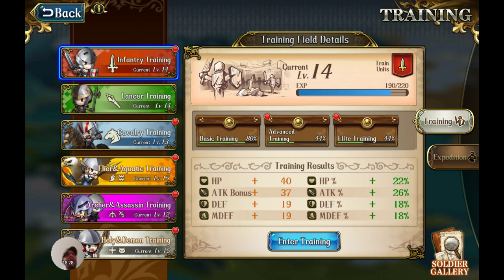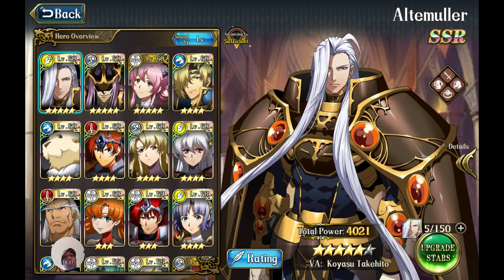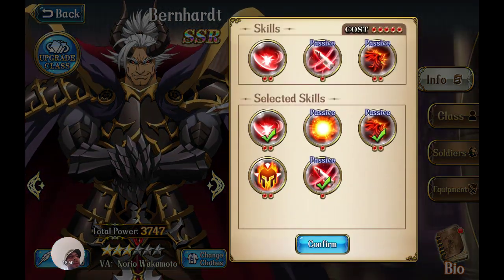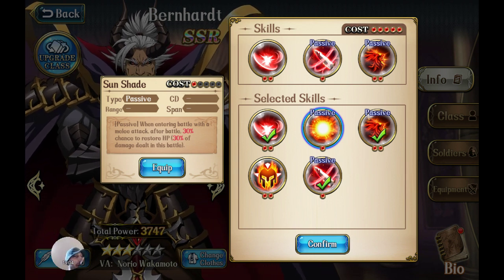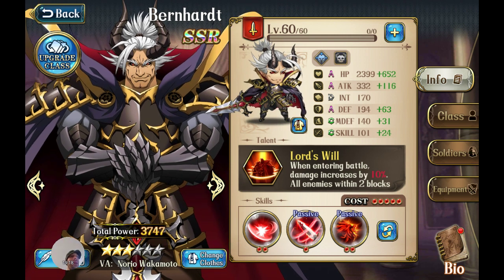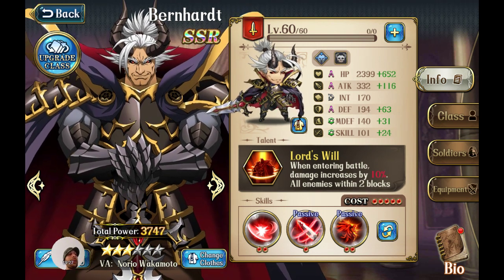Another reason this works so well with Bernhard: looking at his skills, he has Sunshade. When entering battle with a melee attack or after battle — whether attacking or being attacked — he has a 30% chance to restore 30% of damage dealt in battle. Since Bernhard deals a lot of damage, you'll be healing a lot off of that. And it only takes one of his skill points, leaving enough room for a fusion power and his actual tank ability.